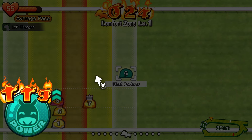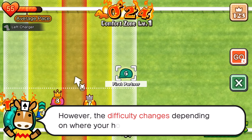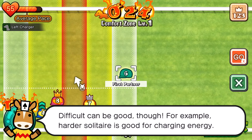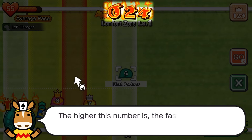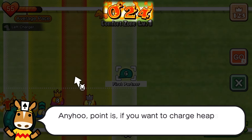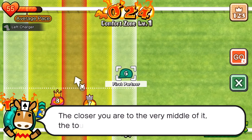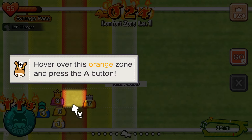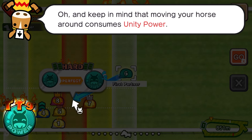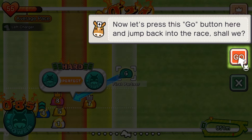You'll play a few rounds of solitaire as you progress through a single race. However, the difficulty changes depending on where your horse is positioned on the track. Harder solitaire is good for charging energy — the higher your energy number, the faster your horse will run on the home stretch. If you want to charge heaps of energy, you have to play tough solitaire. We're in the comfort zone right now.